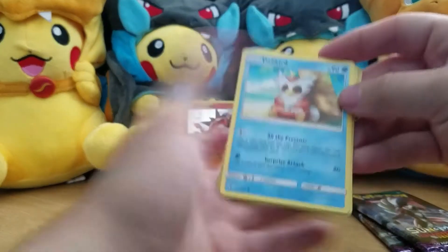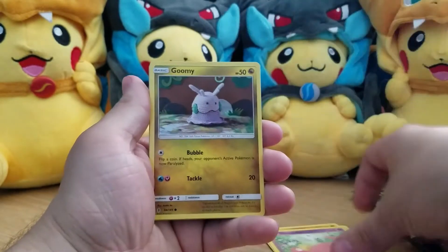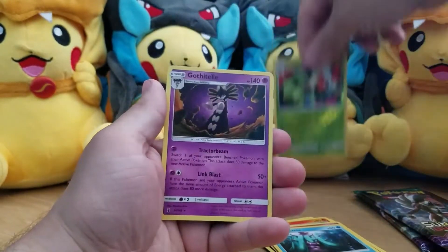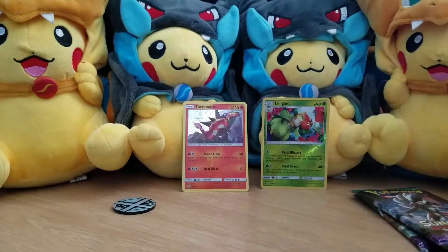That's how you do it, right? Four and two, I hope so. Let's see — we got the usual commons: energy, Lampent, Clefable, Mareanie, Lilligant, a reverse rare — yes, a Gothitelle reverse — and a Gothitelle regular rare. That's cool.